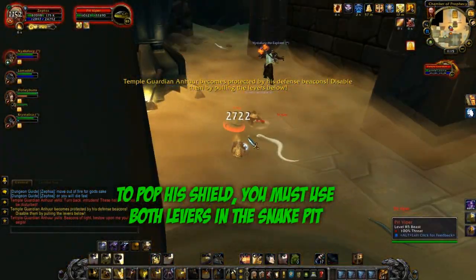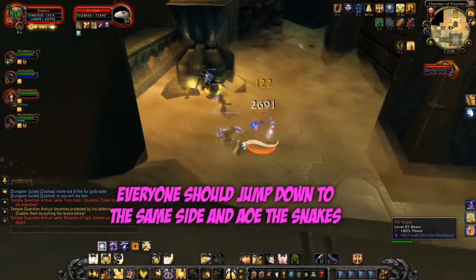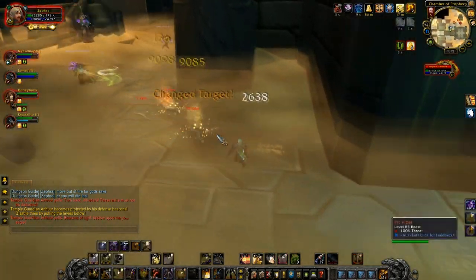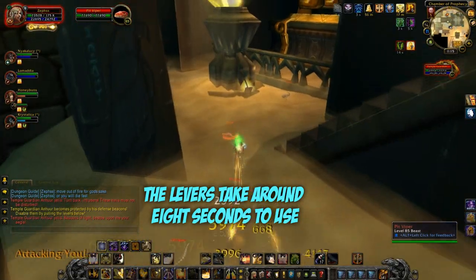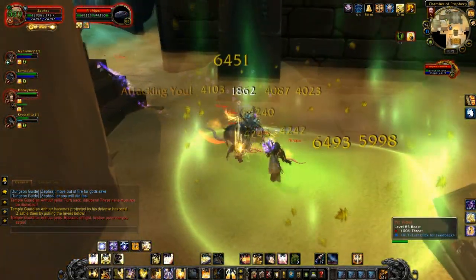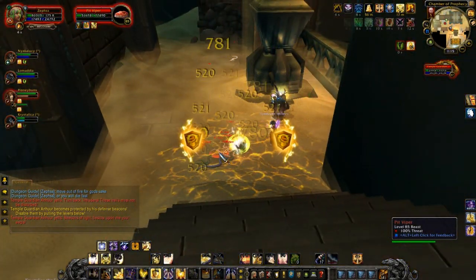The best way to do this on Heroic is to have your whole party jump down, the tank pick up the adds — the snakes — and one of the DPS be assigned to pull the levers. The levers take about 8 to 10 seconds to actually pull, so it's not a quick channel. You need to protect the person who's on the lever whilst they're doing it.